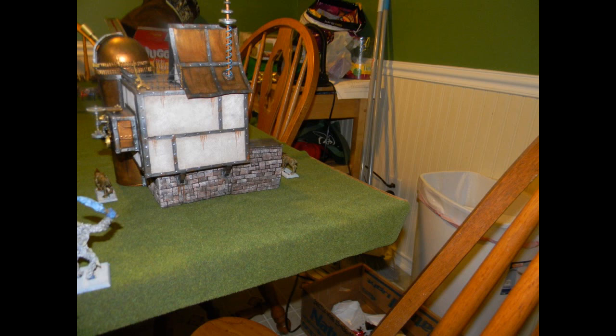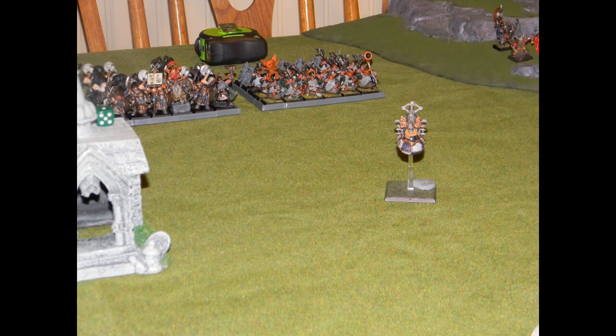My plan with those three Sabertusks is to run them to the war machine hill as soon as I can and have the Yetis follow. I'm giving enough space so the Yetis don't get too close and panic if he shoots any. I'm really afraid of that war machine hill. You can see where he's vanguarded the Gyrocopter up front as chaff — it does seem like Michael is learning lessons from our previous games.